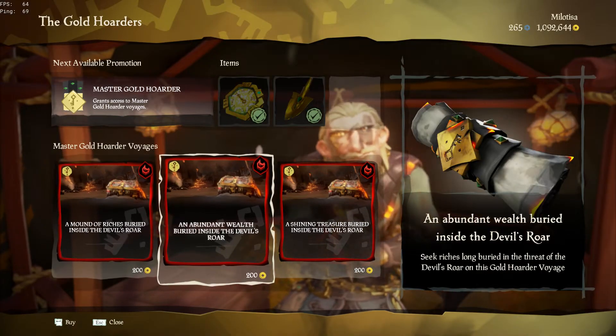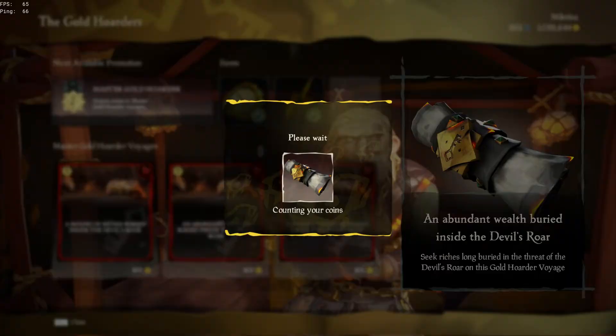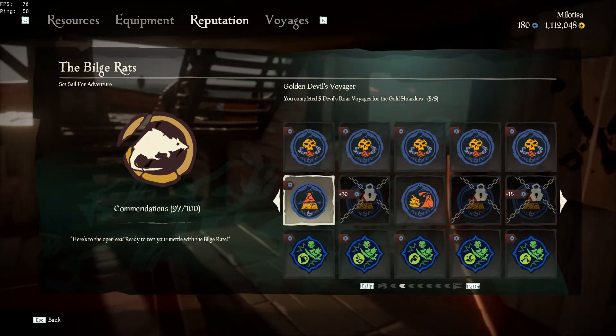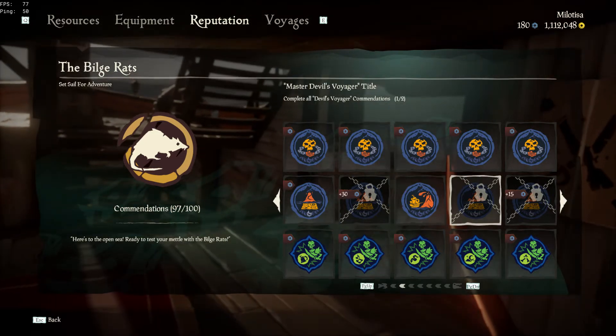You can also buy the new Gold Hoarders and Order of Souls voyages on this outpost. Those new voyages all need to be completed in the new area. You have to complete five voyages of each kind to complete two commendations.